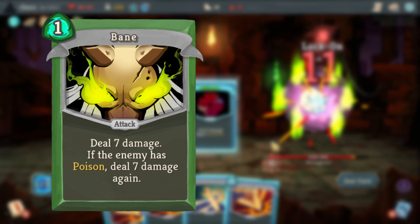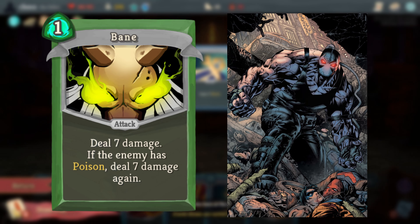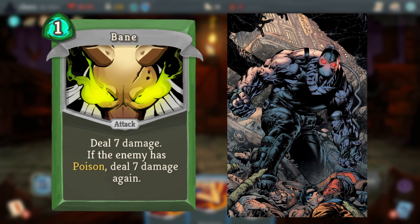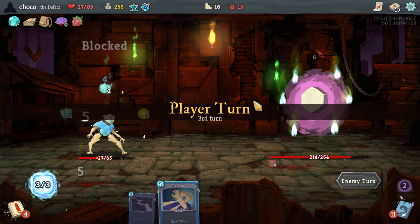Bane is likely a reference to the villain of the same name in the Batman universe. This is mostly supported by the artwork being similar to Bane's glowing mask and eyes, and the effect of the card being based on poison, since Bane uses a drug called Venom to boost his power.